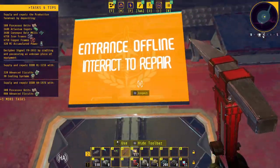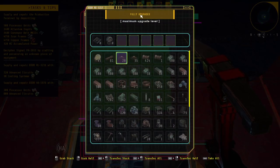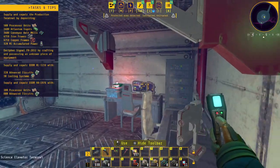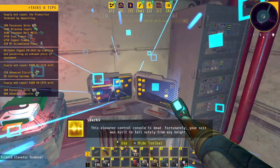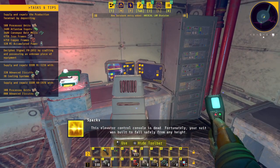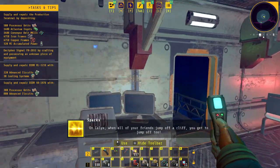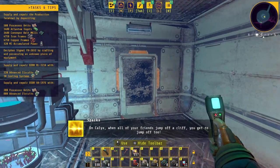Let's go see what this actually does. I'm gonna go on across here and jump across without actually falling down the elevator shaft. The elevator control console is dead. Fortunately your suit was built to fall safely from any height on Calyx — when all of your friends jump off a cliff, you get to jump off too.